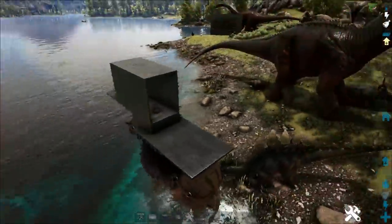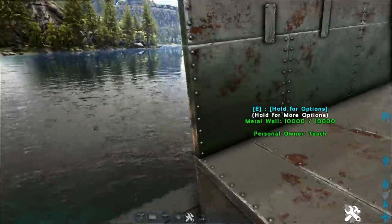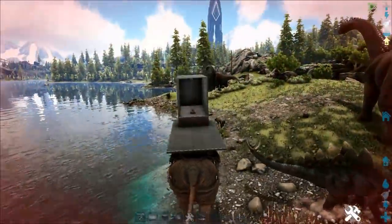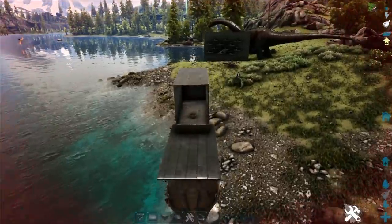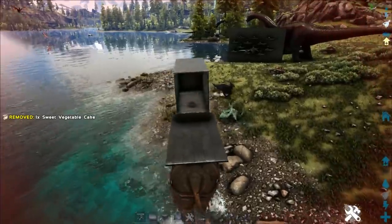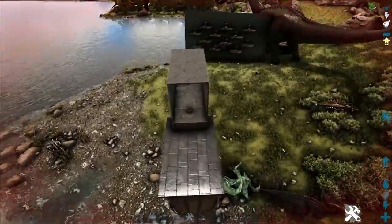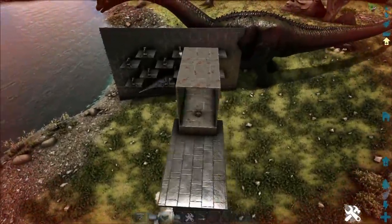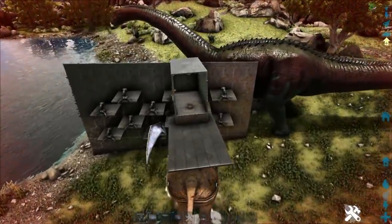There are two things you can do. One, you can use this guy to place a whole bunch of C4. This is more of a suicidal run — I'll show that second. With this wall, if you've soaked their turrets that shoot tames and you're only dealing with turrets set to players only, if you are inside this box the turrets will not recognize that you are there.